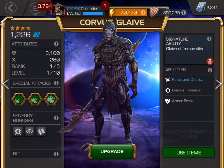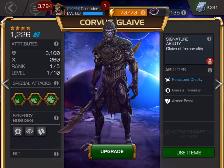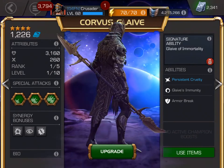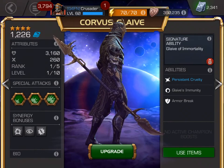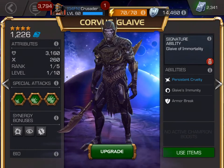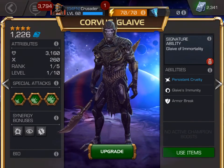And you can see his health is a whopping, fresh out of the box, 3,100. And his attack damage is 260. And there he is. You can get a good look at that glaive — a double-sided polearm weapon. Corvus Glaive, campers. There he is.